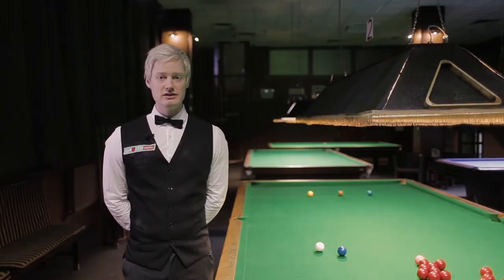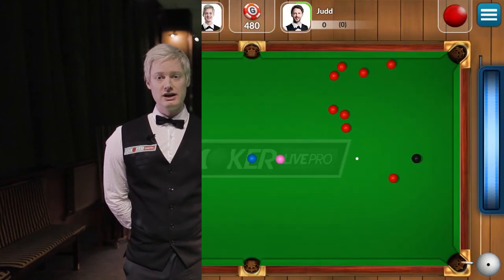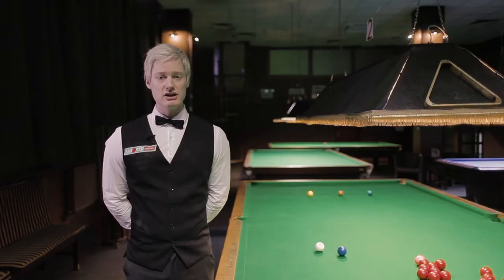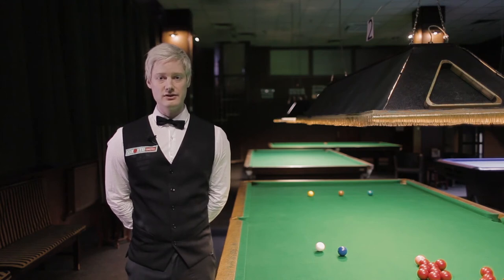The second one would be if you were to miss the ball you're trying to hit altogether, and that can result in a different penalty depending on which ball you're actually trying to hit. So if you're trying to hit a red ball and you were to miss it or go in off, you'd be penalised four points. If you were to do the same thing on the yellow, green or brown you would also be penalised four points. If you were to do so on the blue you'd be penalised five points, six points on the pink, and seven points on the black.